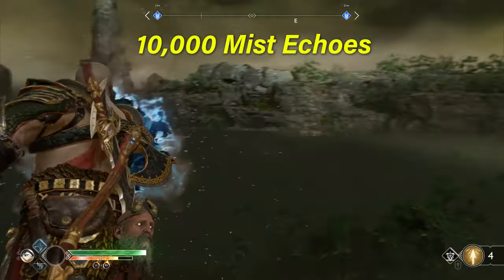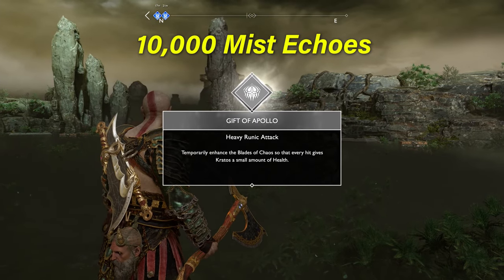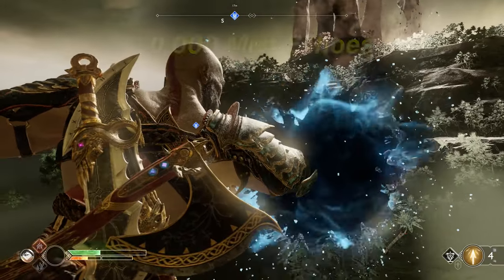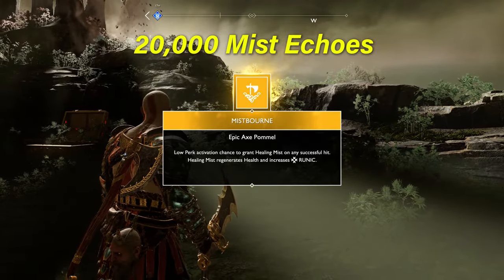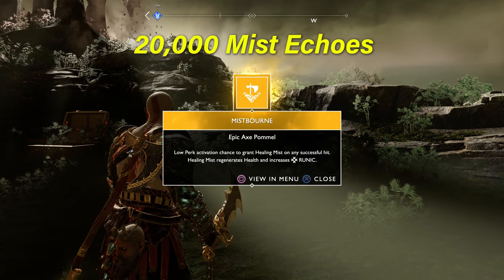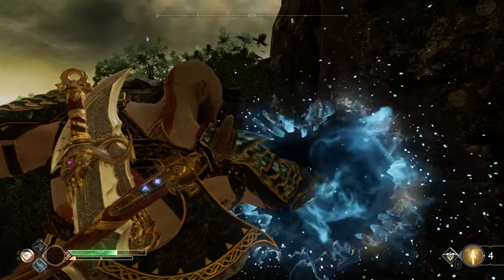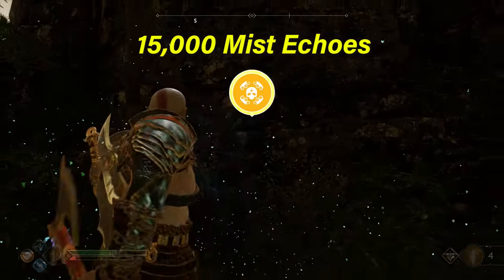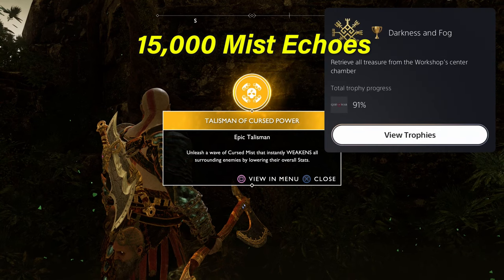Finally, there are 3 realm terrors with the following rewards: the Gift of Apollo Heavy Runic attack, the Mist Burn Epic Axe Pummel with low perk activation chance to grant healing mist on any successful hit that regenerates health and increases runic, and the Talisman of Cursed Power that unleashes a wave of cursed mist that instantly weakens all surrounding enemies by lowering their stats.